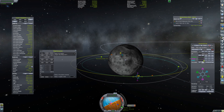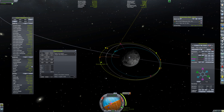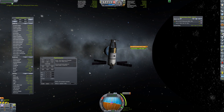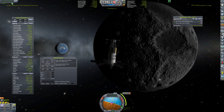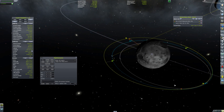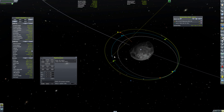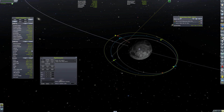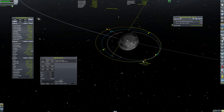A common problem when managing two satellites at once is the flight computer doesn't like switching to the other vessel — it tends to show information from the previous vessel. This was a problem in 1.0.5 and has persisted since I installed it on 1.1. The workaround is to close the flight computer and reopen it. If you're still on Remote Tech 1.6, you may actually have to reload the vessel completely to get it to work.